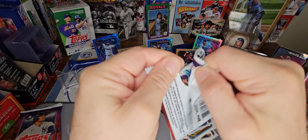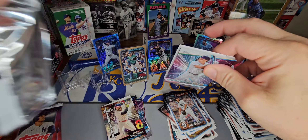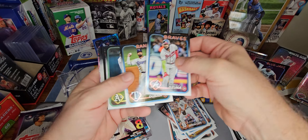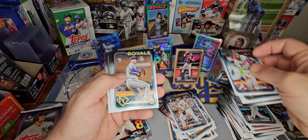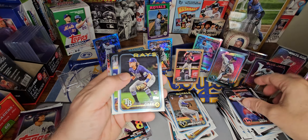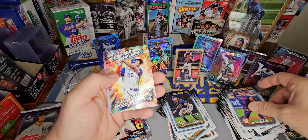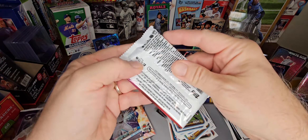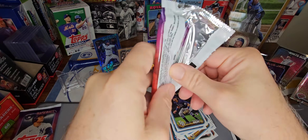Alright, three more packs, let's go. Got a Home Run Challenge in here — and Veneziano, Royals, Tristan Gray, and Matt Olson. The Home Run Challenge — he hit a few of those last year, 50 or so to be exact.